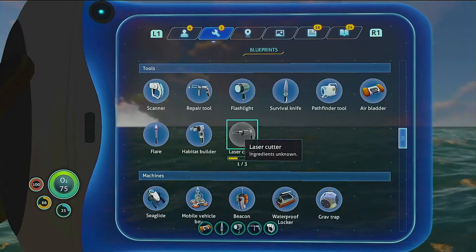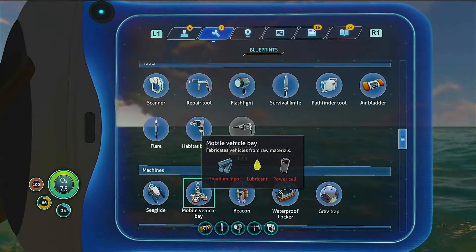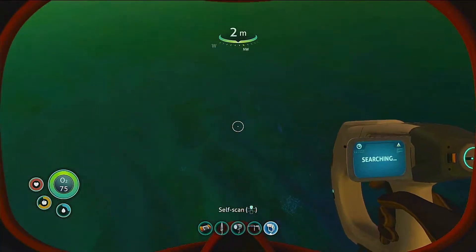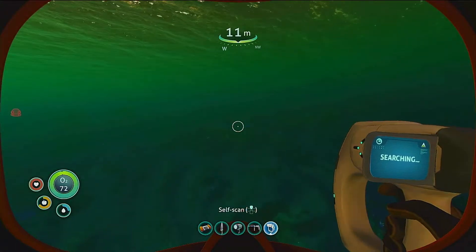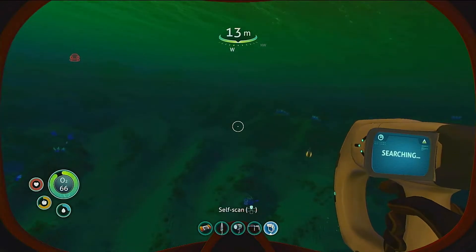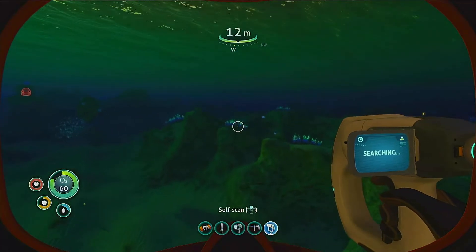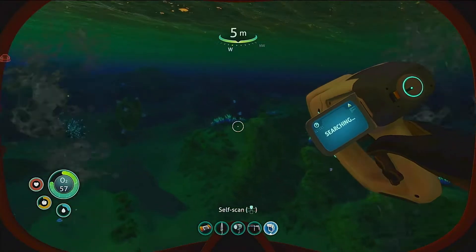What do I need for a vehicle bay? More lubricant, titanium ingots, and a power cell. Good thing I built that power cell — by accident. Then I think I'll be able to build the Seamoth once I find all the schematics for it. Alright, so that was east of my ship — of my life pod.